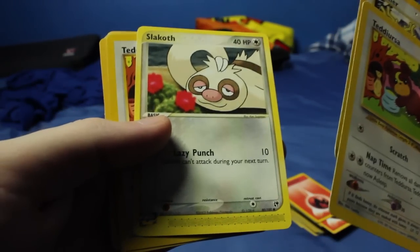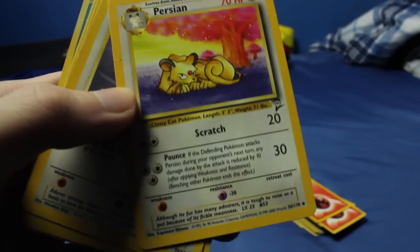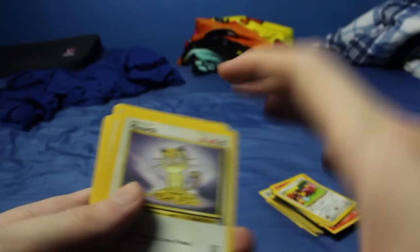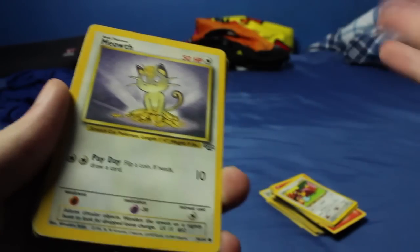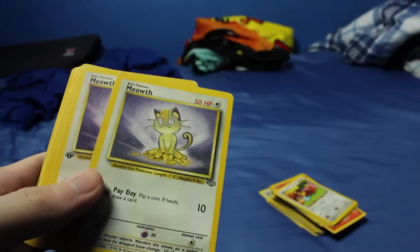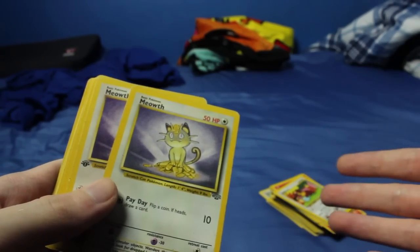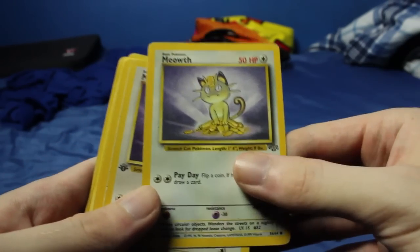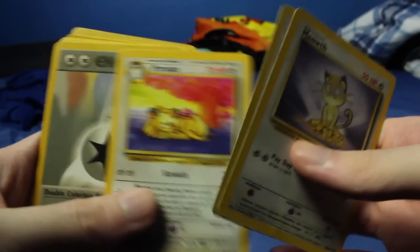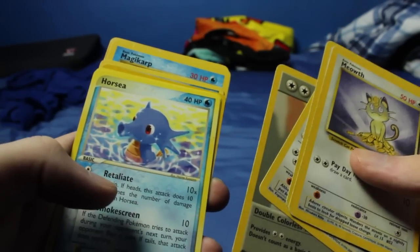Got Slakoth. I don't know a lot of what these sets are. Another Teddiursa - cool. Persian - that's a base set two Persian. My hand's kind of casting a shadow on the cards; I'll have to readjust my lights later. This is kind of my first time doing this. I think I might do some more Pokémon card pack openings - I want to get back into collecting these, so that's kind of why I'm doing this, to show you where my collection is. And throughout the coming days and weeks and months, I'll probably do more videos of actually opening cards. Here we have a Jungle Meowth - a first edition Jungle Meowth! Another Persian base set two. Double colorless energy. We have a Horsea. You can kind of see back there a Magikarp's peeking out - we'll have to see what set that is.